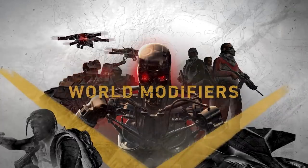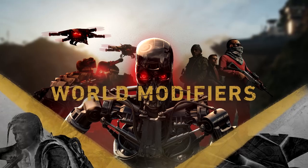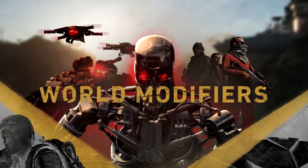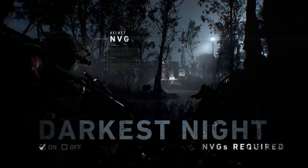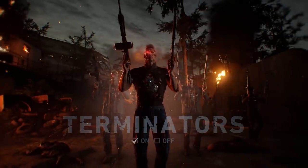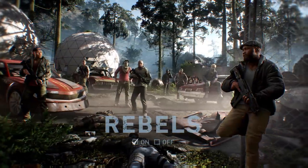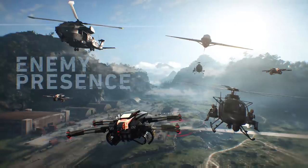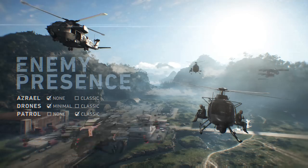The Ghost Experience update also introduces several world modifiers, letting you customize your game experience. The setting Darkest Night plunges you into a pitch-black version of Aeroa. Event parameters give you the choice to play with Roaming Terminators or Supportive Rebels. And the presence of patrols and drones will also be adjustable.